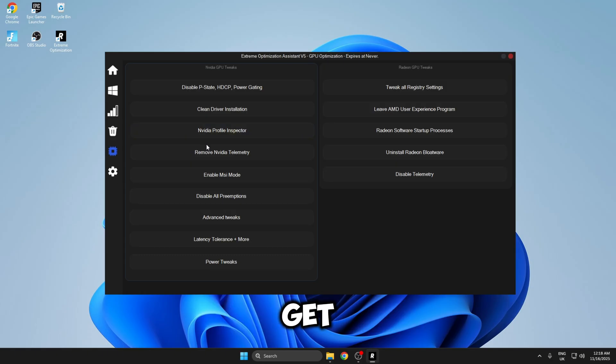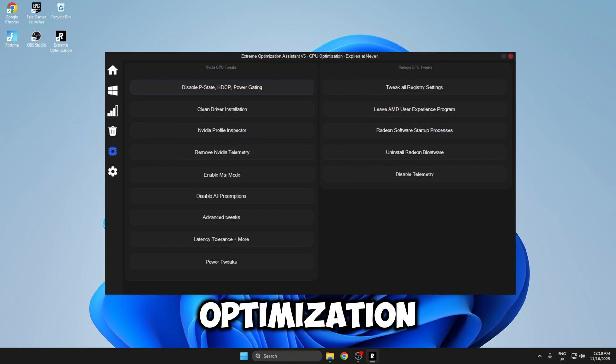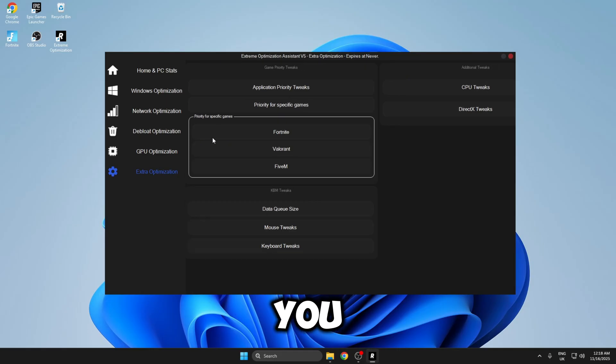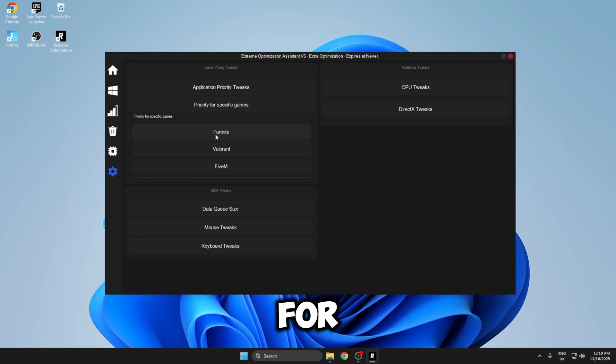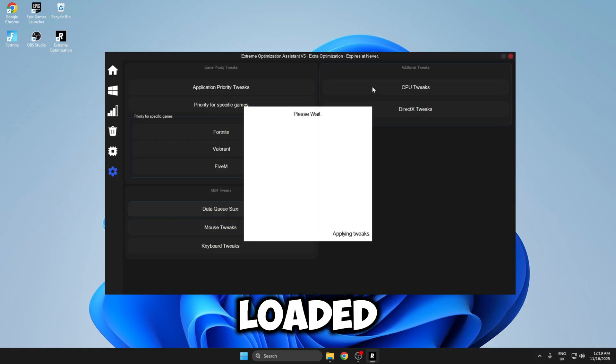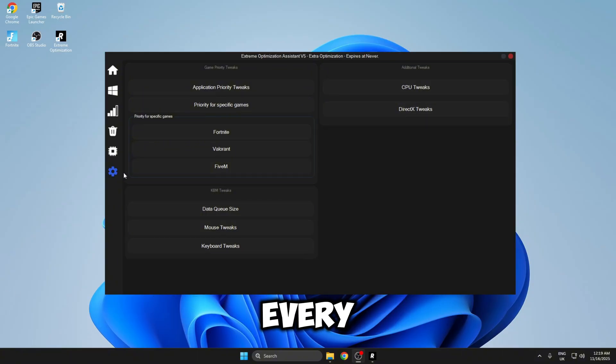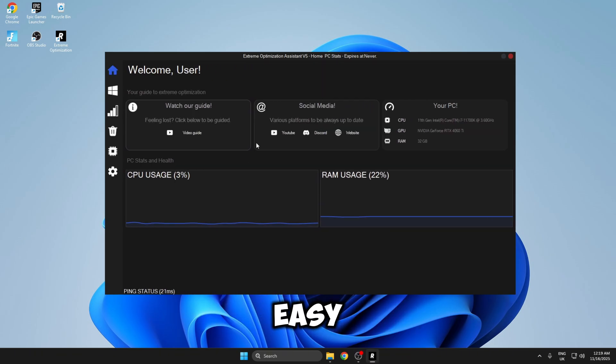Done all the DBLT optimisations. Now moving on to the GPU optimisations — as you can see there are still so many. All these optimisations for $30 plus the discount code — just left click to apply them all. Last but not least we have the extra optimisations, and inside here you can prioritise optimisations for Fortnite, which I'm going to do since that's the main game I play. At the top you have game priority tweaks, additional tweaks, and keyboard and mouse tweaks — just left click on all of these. I've now done every optimisation inside the panel.